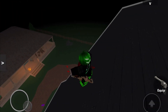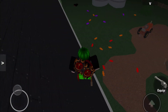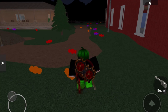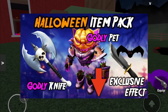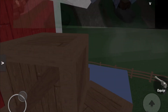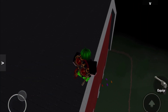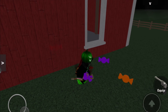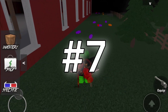Coming in at number 8 is Halloween 2017. This update added a new box with the godly being Pumpkin, and it did a pretty interesting system where you had to give 100 candies from the previous Halloween update to get Hollow's Blade. A pack was added which is where you got the Bats effect, the Traveler pet, and Battle Axe. A new lobby was also introduced, which is actually the current MM2 lobby. Overall this is just a pretty solid update — probably the first modern MM2 event — and it comes in at number 8.